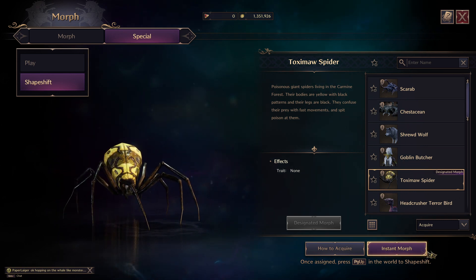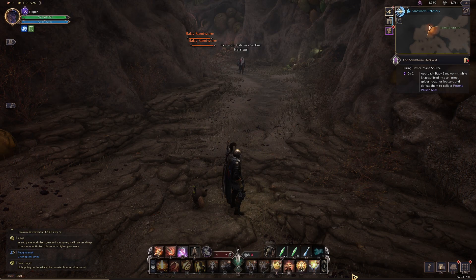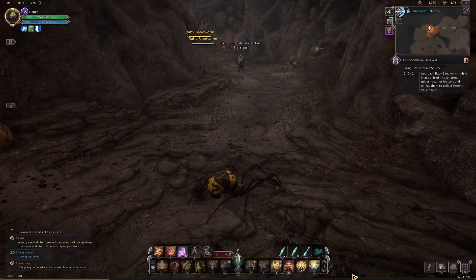Or you can hit 'instant morph' right here. But like it says right here, just press Page Up to shapeshift. So I'm going to press Page Up and there you go — I've shapeshifted.